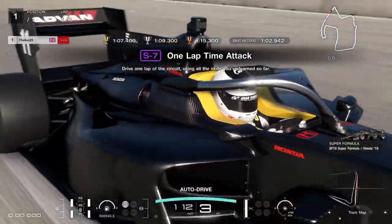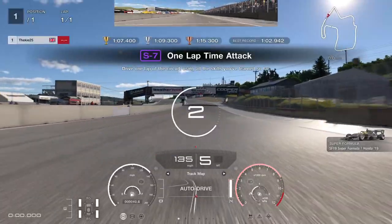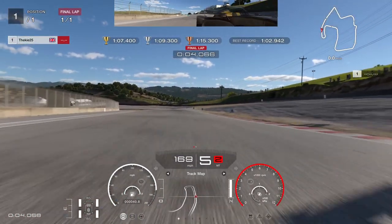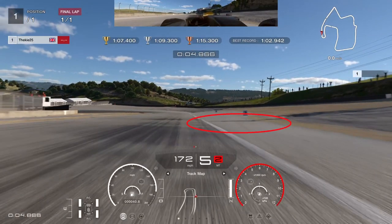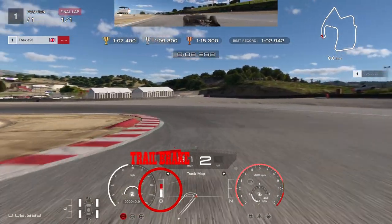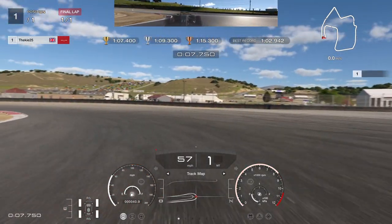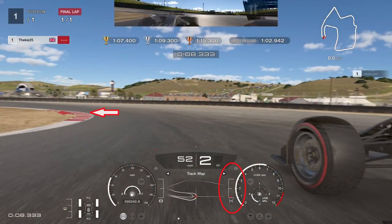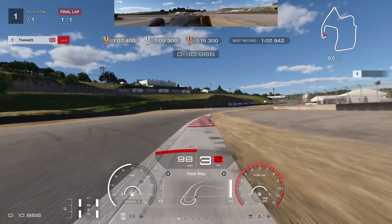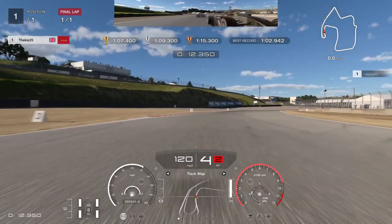Starting the lap, straight into Turn 1. The first braking reference is just before the number two board — there's a little shadow I use as a reference. Approach it, get on the brakes aggressively, and downshift through the gears into the corner. Trail brake all the way to the apex, downshift to first gear for rotation, then back up to second. Rotate onto the left-hand curb, then early upshift to third on the exit.